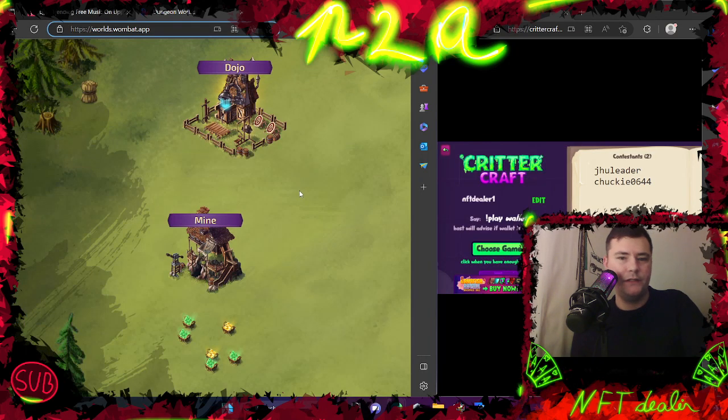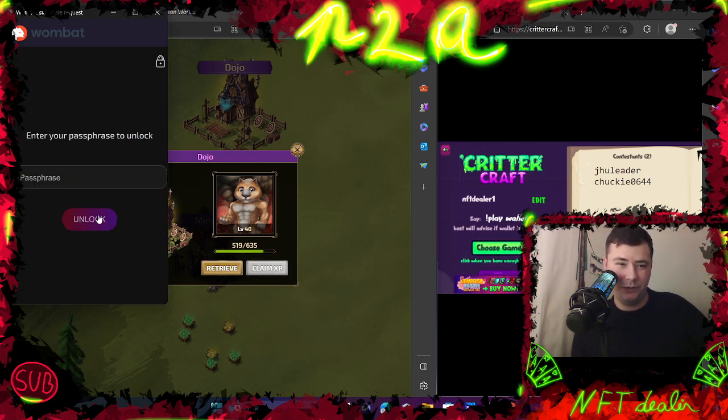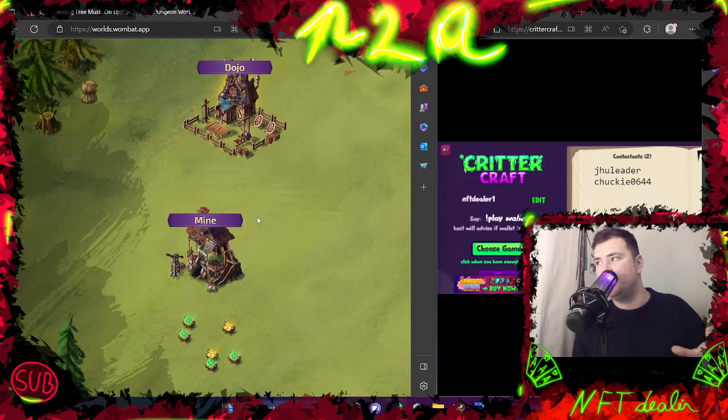Hey, so today we are going to talk about my progression on dungeon walls. I basically have one berserker that's mythic level 40, I'm going to maybe level it up to 41 just now, and Kambas is leveling up my epic berserker which is going to be level 42 if I'm not mistaken.